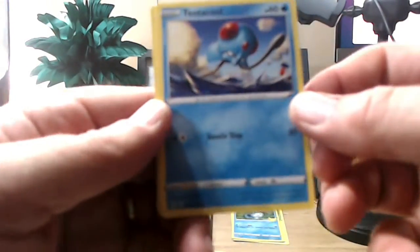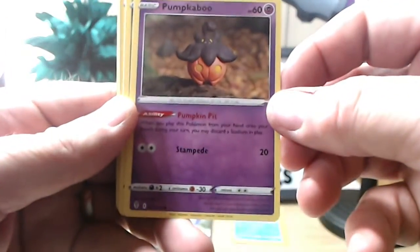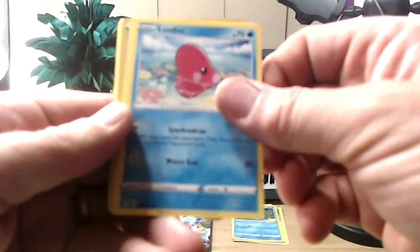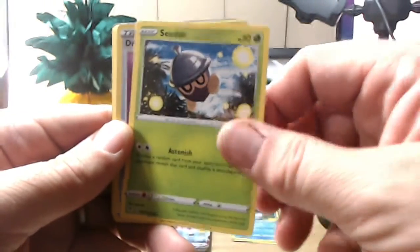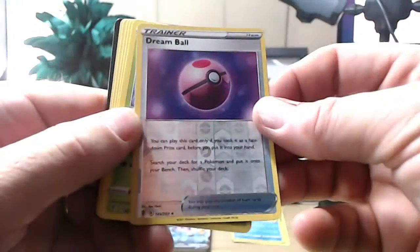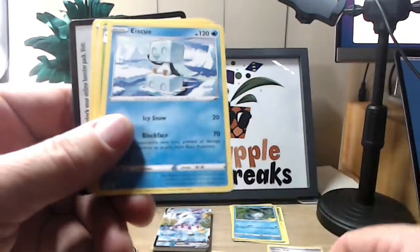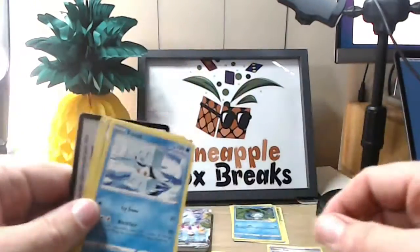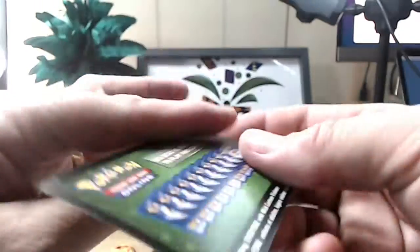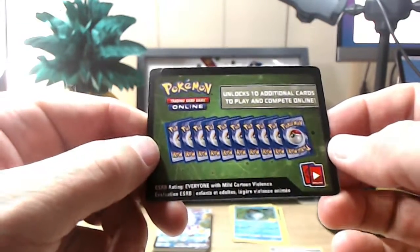And the final pack — we should put this one out there too I guess. We have Tentacool, Pumpkaboo, Bagon, Love's Disc, Seedot, and the Trainer Dream Ball — no idea, but it looks shiny so I'm going to put that there. Tropius, some more Energy, Eskew — hey we've got that in the other one too! Skiploom, the Elemental Badge, and another online card to unlock some cards to play online.